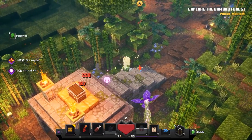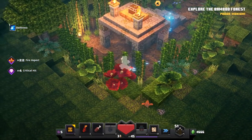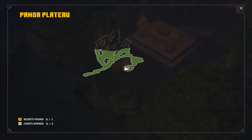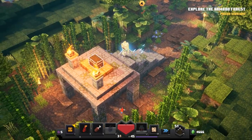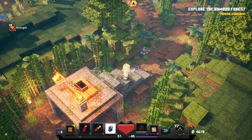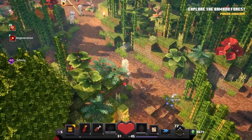Oh, we got a chest over this way — that's good. Especially since I feel like they definitely need a big Savannah update, that would be awesome. And apparently one secret and two chests — we'll see about that. Explore the bamboo forest. Pandemonium. Double strength potion there — I don't know if that doubles up, doubles the time, or maybe it does nothing. Who knows?